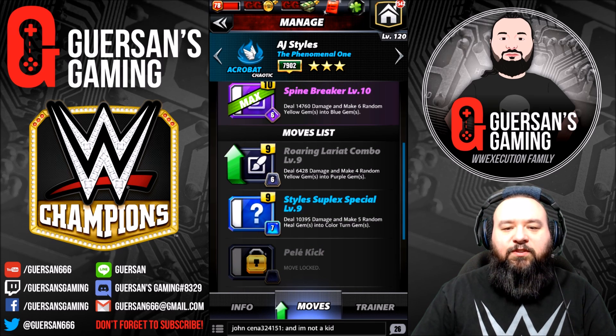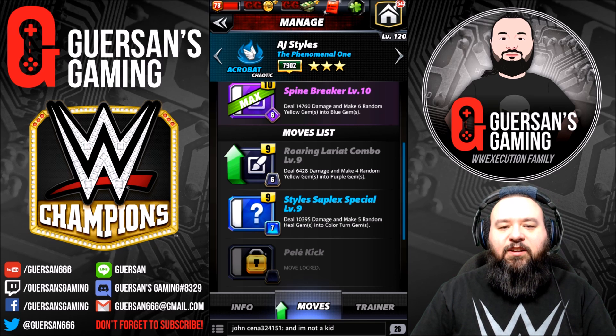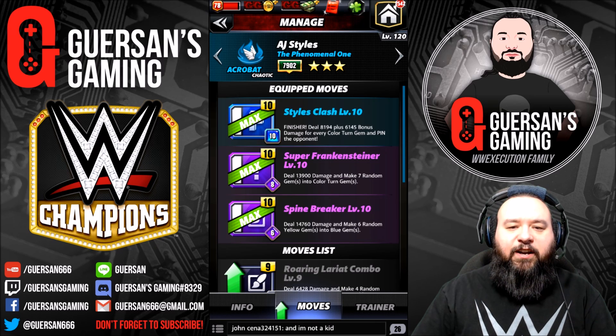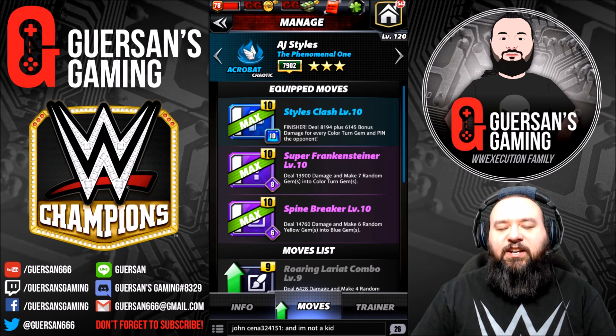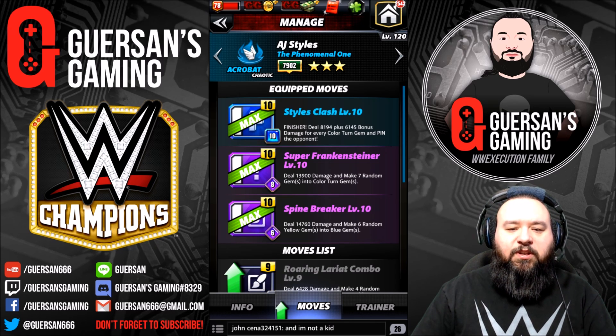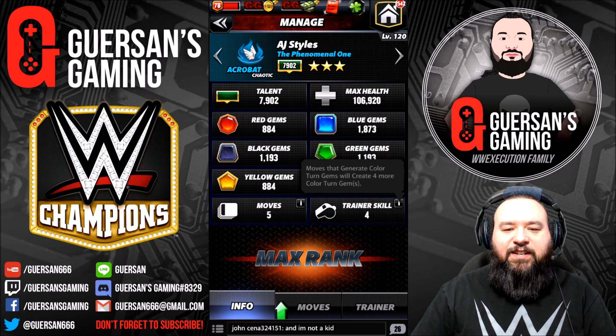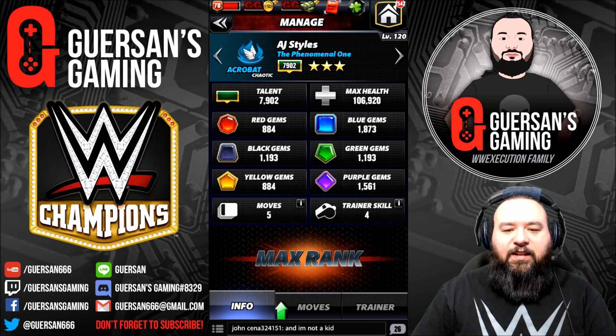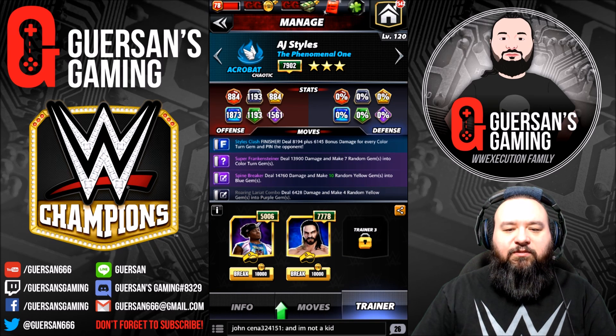The other moves are the Roaring Lariat Combo and the Style Super Suplex Special, none of which you should be using. The only viable spec for AJ is blue-purple-purple. The trainer bonus at 5k is: moves that generate color turn gems will create four more color turn gems.